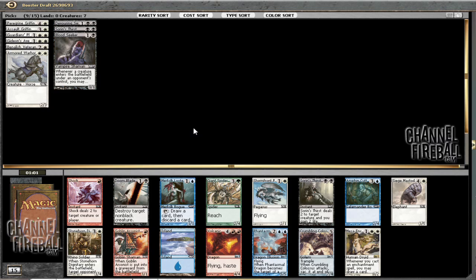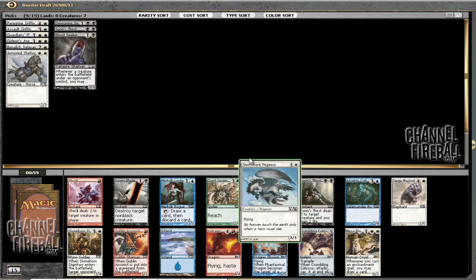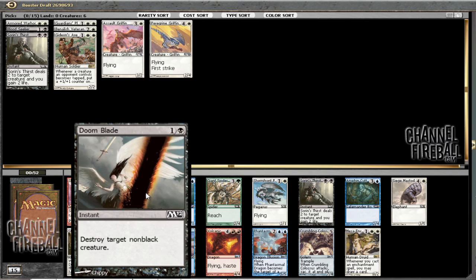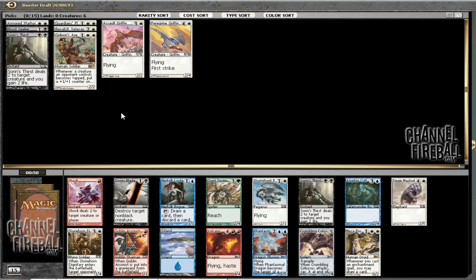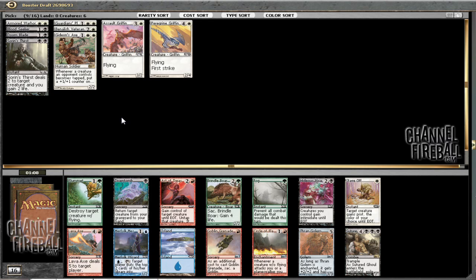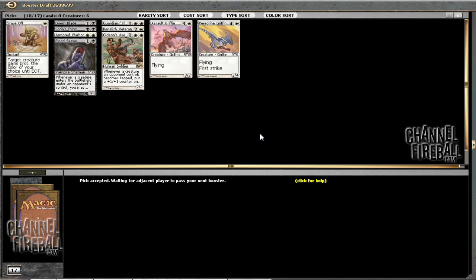Speaking of Doomblade, here's the choice between the Doomblade or the Stormfront Pegasus. I'll pass the Devouring Swarm since I really hope that's not going to make it. I think it's better just to take the Doomblade here. I like removal, and as good as Stormfront Pegasus is, I'd rather have a white deck with a couple Doomblades than a mono-white deck with a couple Stormfronts. Who knows, maybe that pick will get me in trouble. Anyway, it's crap and a Stave Off, so I guess I'll take the Stave Off. Thran Golem is fine, but not a card I'd look to pick up, especially at this point.